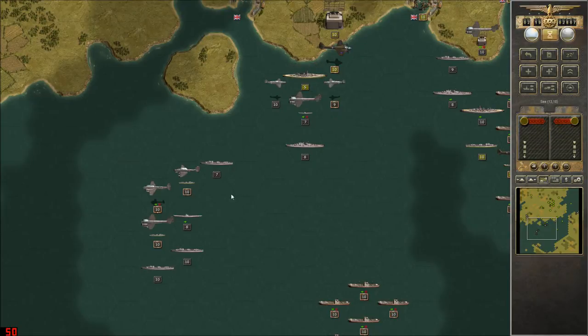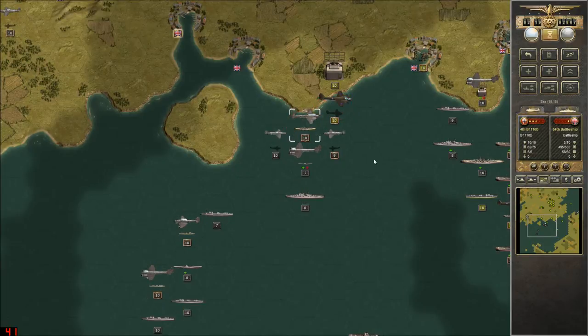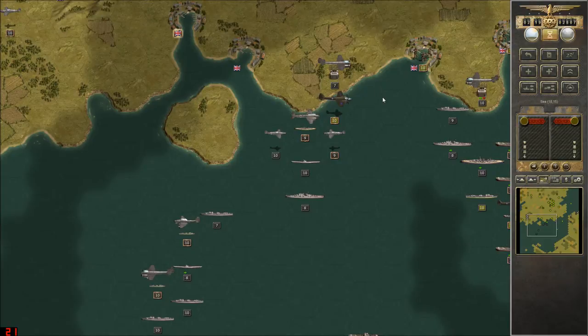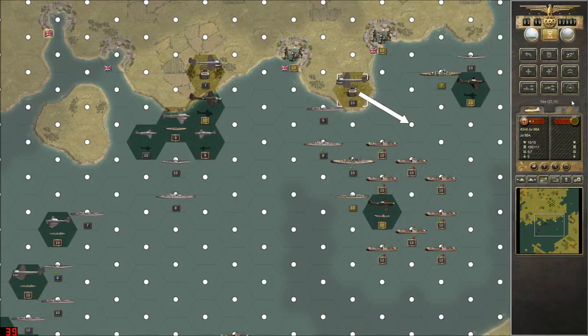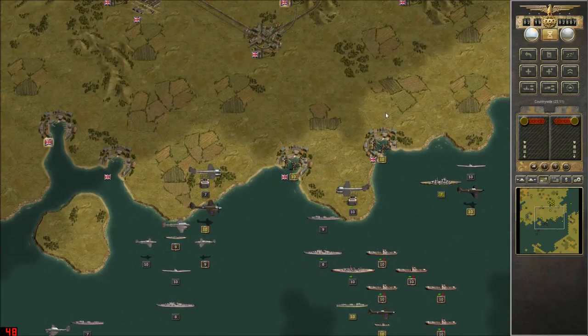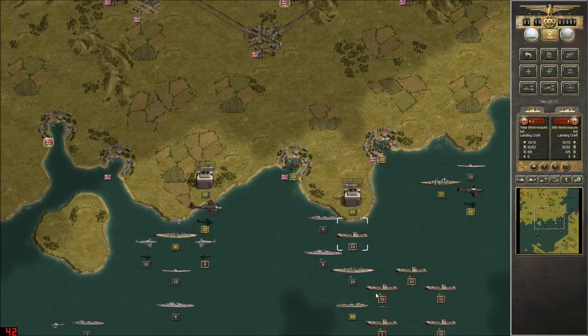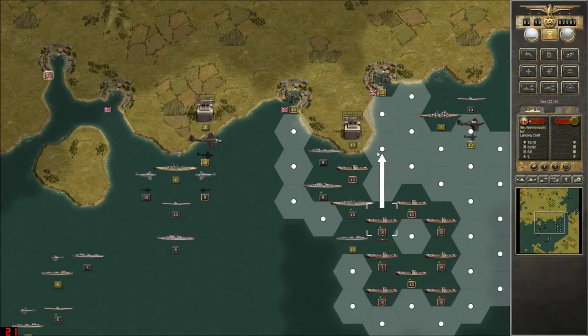We need some fighter cover up here — like that Hurricane. We've got this guy; he can certainly help here. Come on, hit that radar station. It really doesn't look like strategic bombers do anything against radar stations, which is unfortunate. But it's what we're just going to have to deal with.